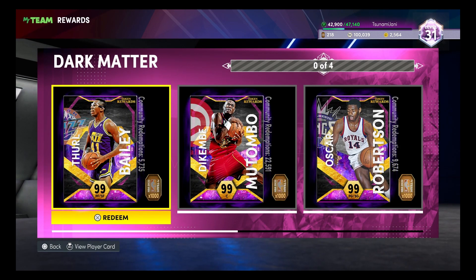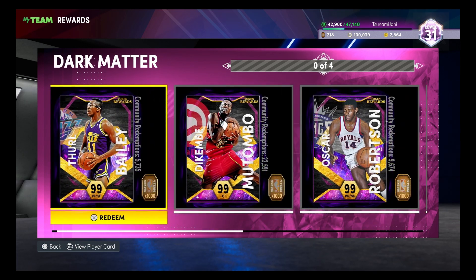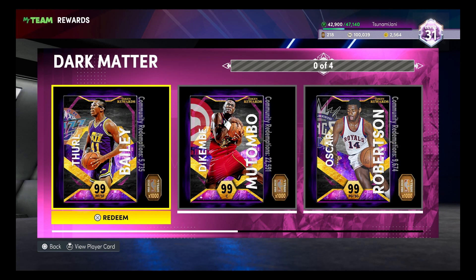There are four players in the Dark Matter Market: Thoroh Bailey, Dikembe Mutombo, Oscar Robertson, and Antoine Jamison. Fairly simple — this is easy as hell to do. I just wanted to put this out there just in case you didn't know.